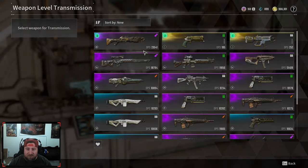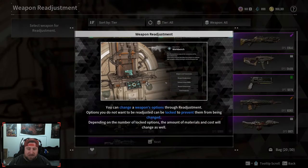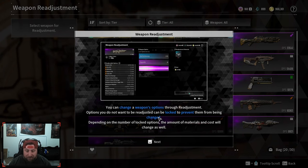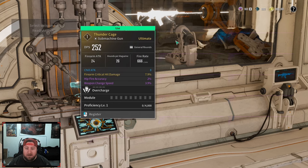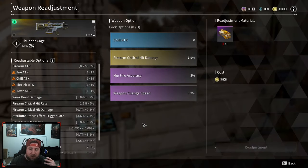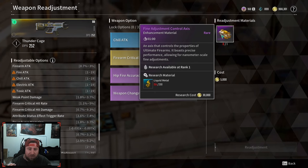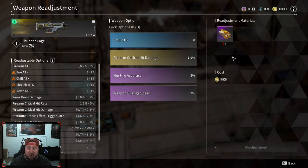Before we hit level weapon transmission, I want to go over one more thing: weapon adjustment. You can change a weapon's options through readjustment — options you do not want changed can be locked and prevented. These are essentially our affixes and abilities on the weapon, similar to if you've played other games with crafting like Diablo or other ARPGs or looter shooters. The readjustment materials take a Fine Adjustment Control Access which you can craft — it takes a minute and costs 200 liquid metal. Any extra guns, never sell them — always salvage them to get the resources.